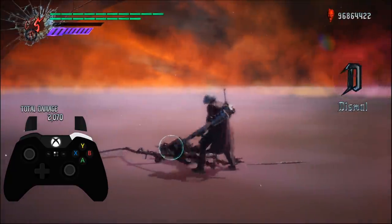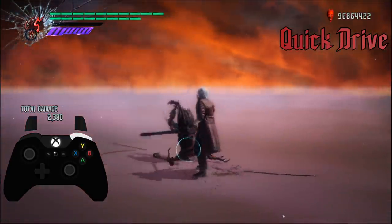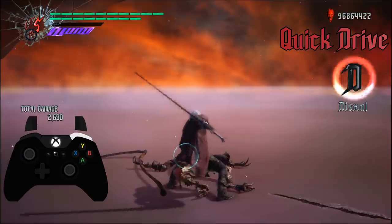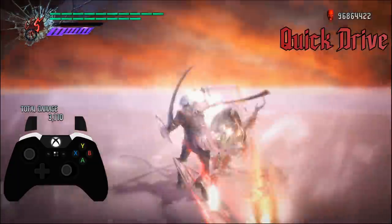The technical action for the DSD, Rebellion, and Sparta is Quick Drive. By inputting Drive while holding the technical action button, Dante will instead perform Quick Drive — a variation of Drive with quicker startup, but without the ability to be charged. Being able to access this move independently from its combo will no doubt be a relief for series veterans.